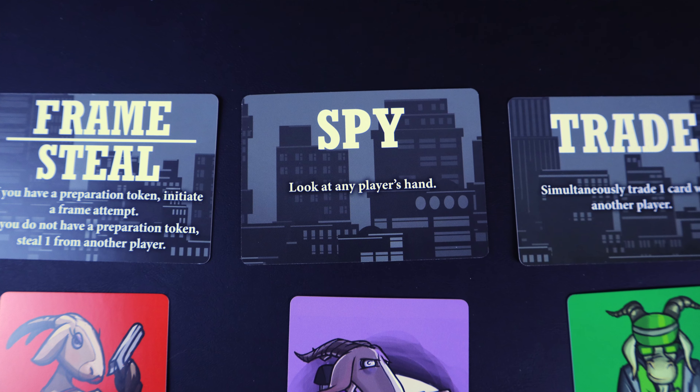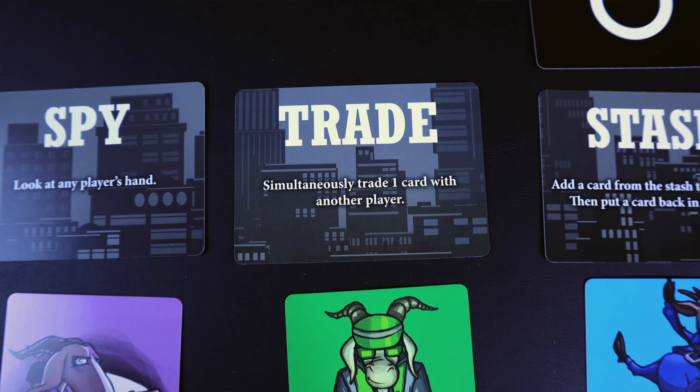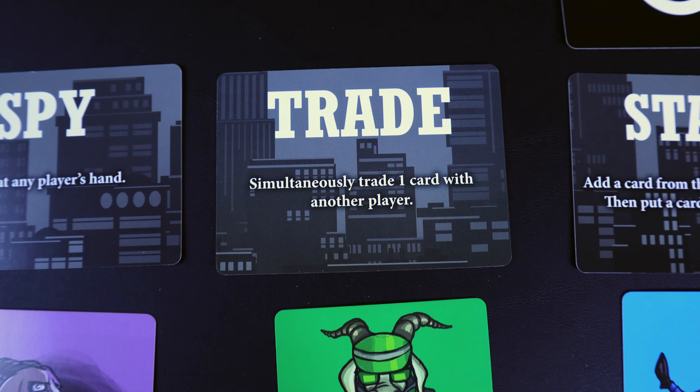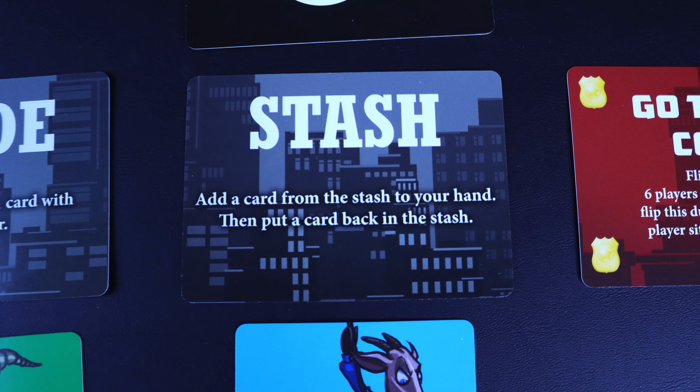The frame card allows you to frame one person in the game. To do a successful frame operation, everybody who is not the scapegoat has to play the same card, meaning they all agree they want this person to go down for the job. The spy action allows you to look at another person's hand. The trade action allows you to select one card from your hand and trade it with one other person you select — they also have the option to trade a card back to you. The stash action allows you to take one of the cards available on top of the stash card and add it to your hand.